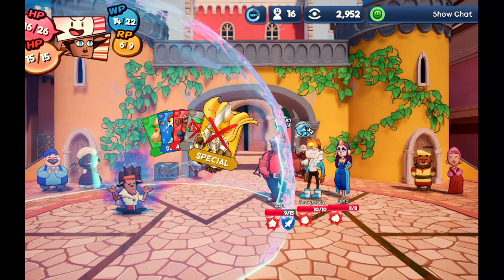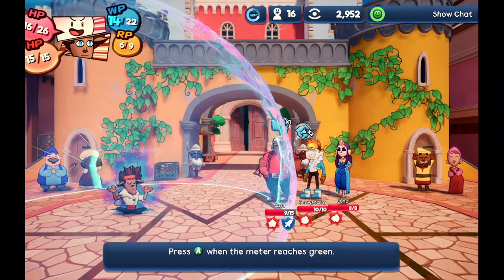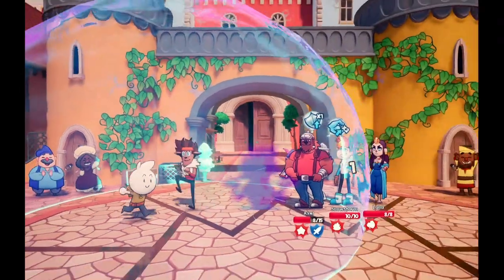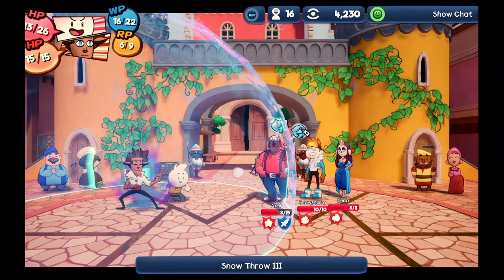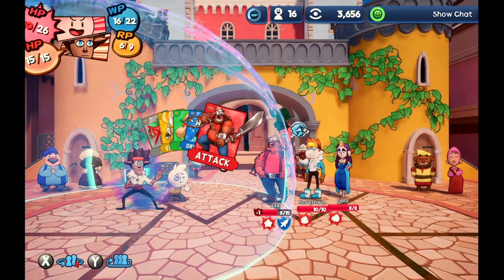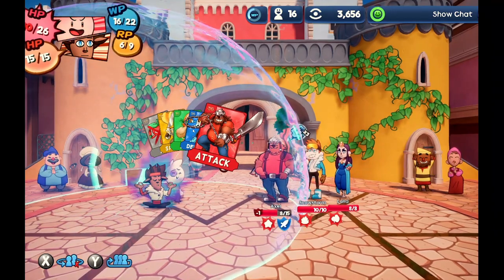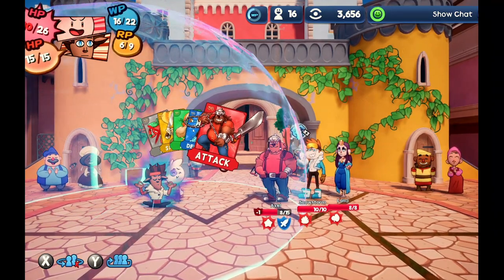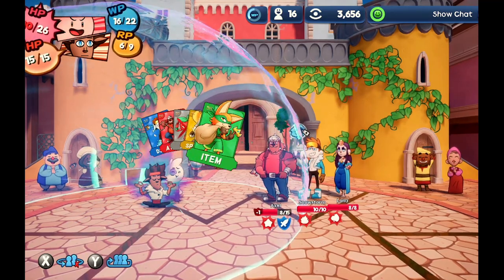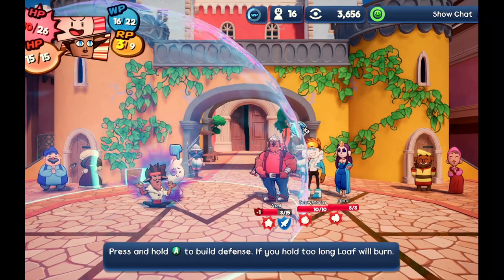Can he use this during the fight? What is going on? I just press right trigger and I guess that activates his ability. That's kind of weird — why did they not think that that was gonna happen in this game? Oh my goodness. I'm going to use Roast on Loaf.